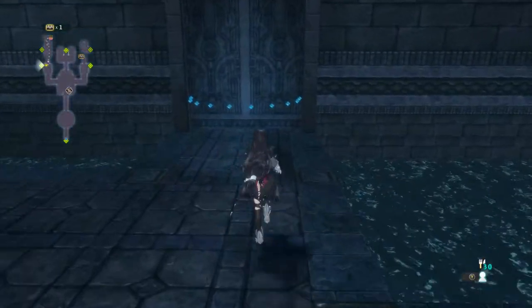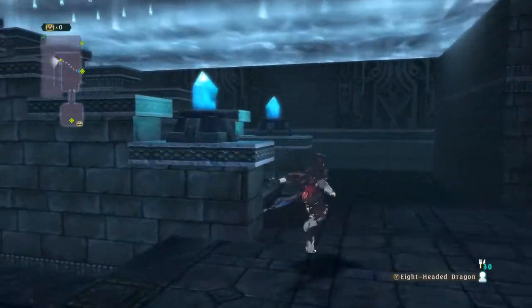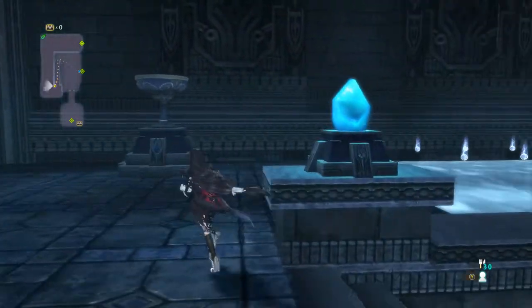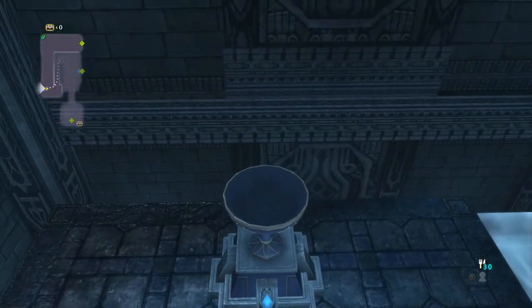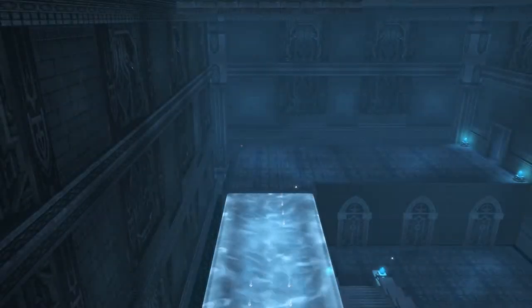That is the second most common location I've seen people stuck at in this dungeon, except for this door right here. So the first chalice is going to be in this room to the northwest — it's the chalice that I'm activating right now, the one that creates the water bridge which is right next to me.